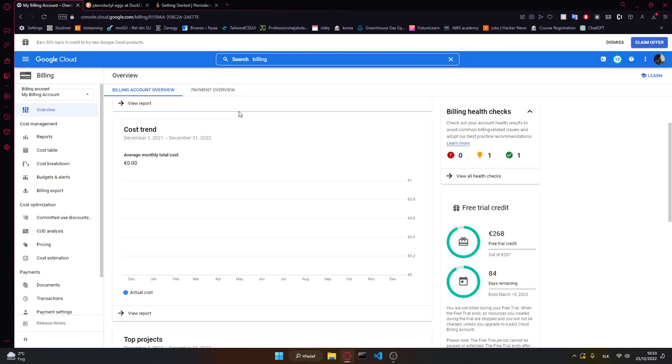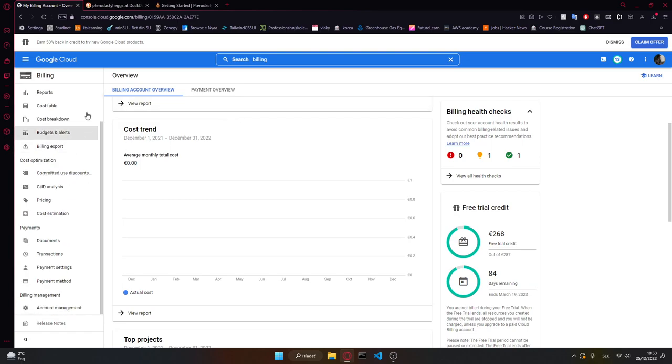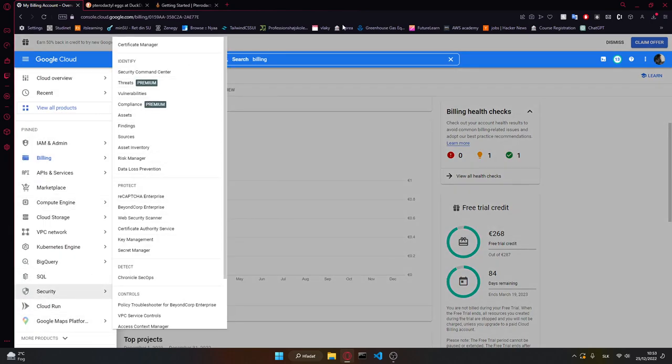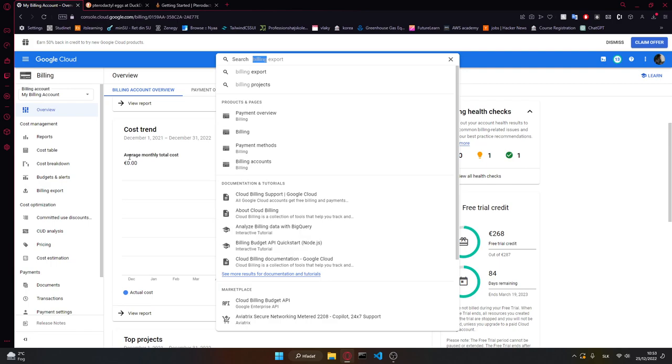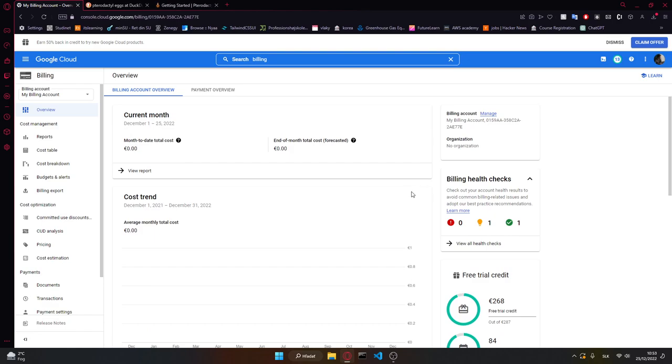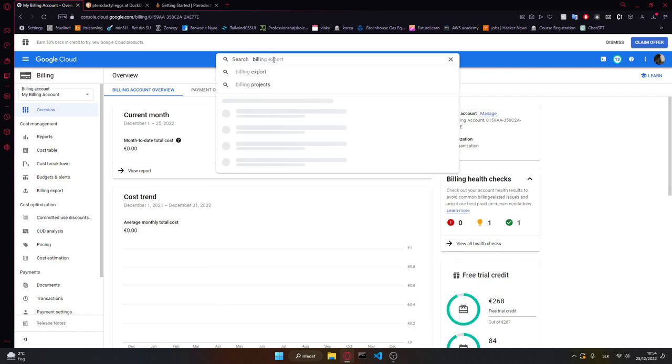Google Cloud is basically something like AWS or Azure or Oracle Cloud — just another platform where you can host or make basically any kind of setup for online stuff. After you set up your account you'll have to enter your bank account, but it will not charge you. You can read it in the terms and conditions — they will not charge you even after 90 days unless you upgrade to a paid account, so you don't have to worry about that.